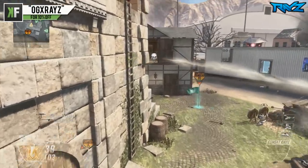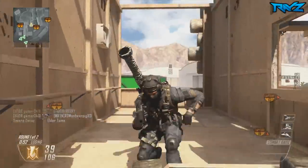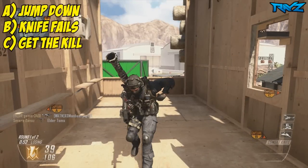Anyways, guys, the next situation — he pulls out his knife. He knew there was someone up top on this tower and he spots him right as he gets to the top. What do you guys think he's going to do? Is he going to A) jump back and get out of the way, B) try to knife him a couple times and fail, or C) actually get the kill? Leave a comment below — A) jump away, B) knife fail, or C) actually get the kill. Type it down and I'll be right back.